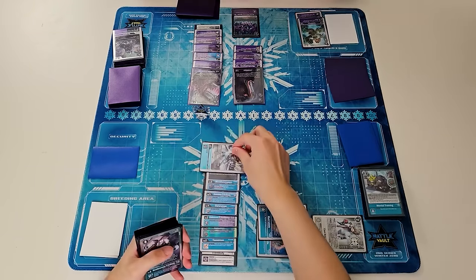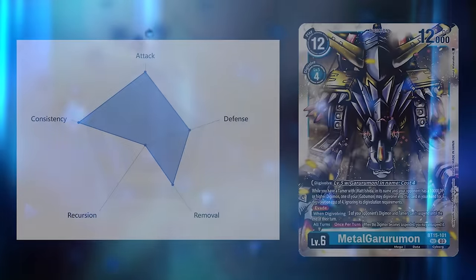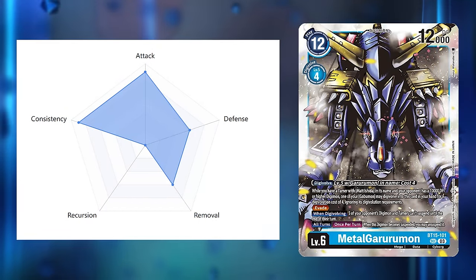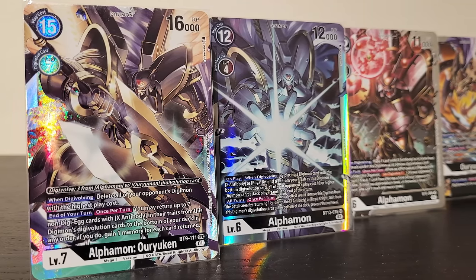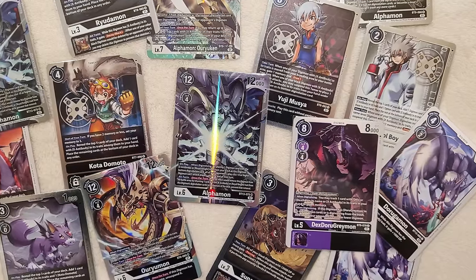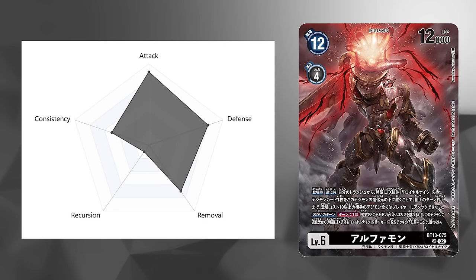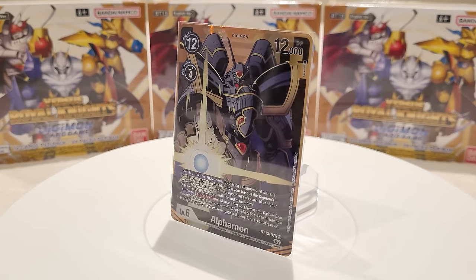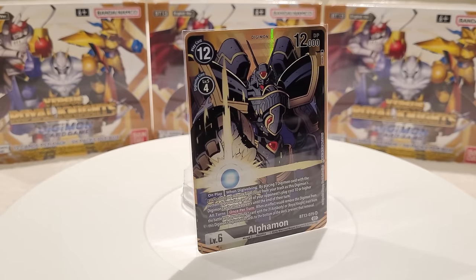The Gurumon archetype has a ton of draw power and search, which gives it all the consistency it needs to perform well. It has some form of defense and removal, but very little recursion. AlphaMon is another example of a one-stack deck, but it is black-based this time and has a lot of search power to find pieces. It combines both security attack buffs and unsuspending effects to deal massive damage for the OTK. It has a good amount of defense when it comes to blocking, protection, and effects that stop opponents from attacking your security. The archetype can also be considered toolbox-like because it has various removal methods that help it deal against various matchups.